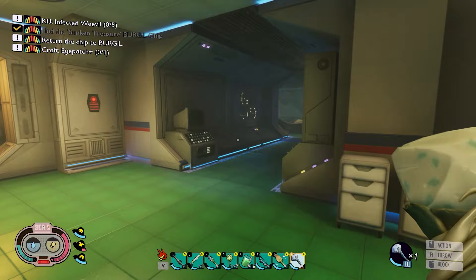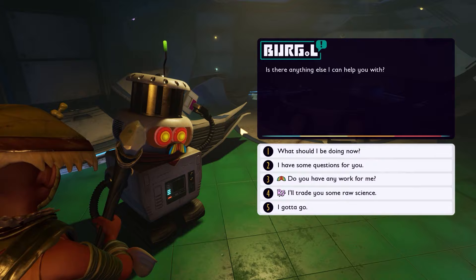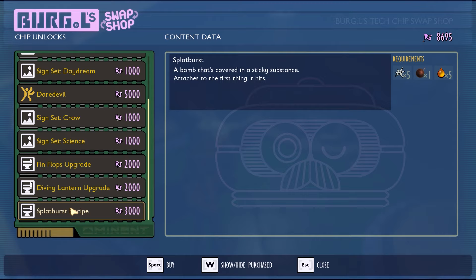You get the plus bubble helmet and more. Found a burgle chip. Let's go straight for raw science — and here you go: the plus for the flint flops, plus for the diving lantern, and the splat burst recipe. This is something new.